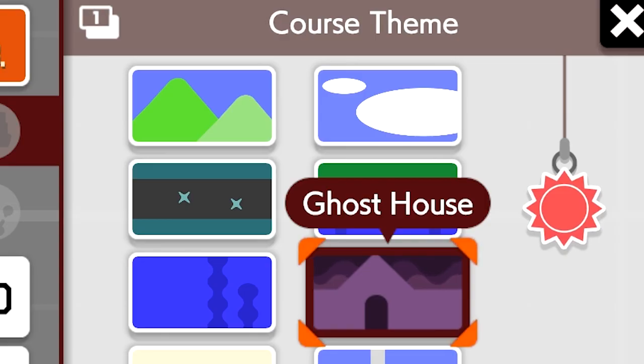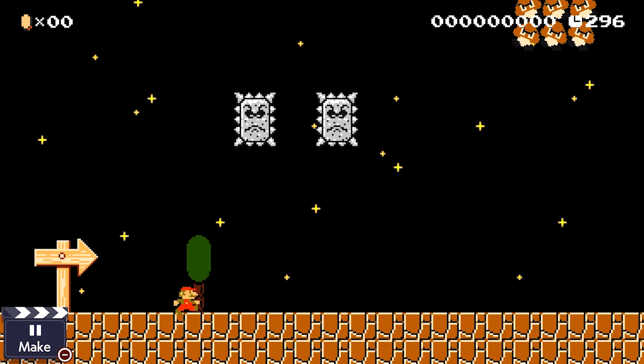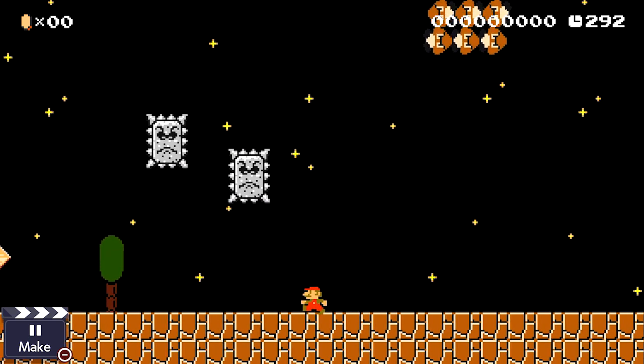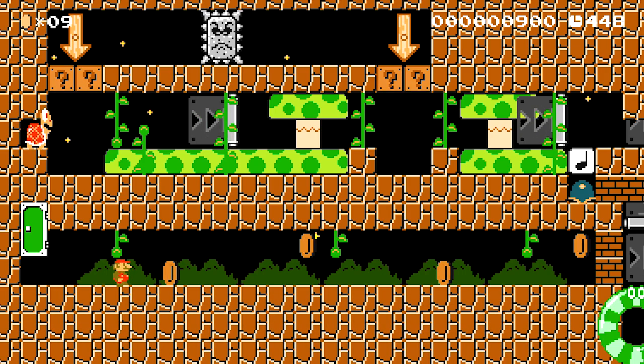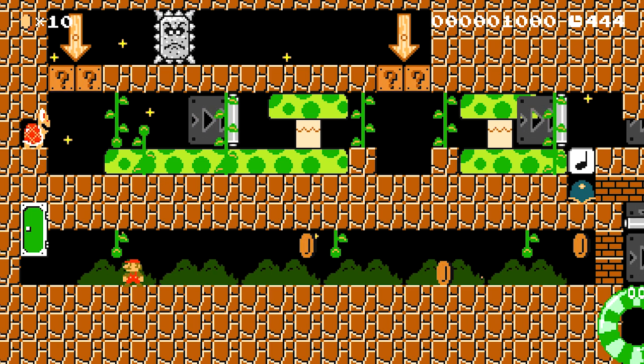The reason this puzzle works is because during night mode in the ground theme, enemies actually float a bit, allowing the thwomp to do the same, and now it has the mechanic to follow Mario. I'm not 100% sure why this happens, and it is extremely strange. Nintendo never really explained, apart from Goombas, how different things are affected by night. So it's up to people like myself to try to figure it out for you guys.